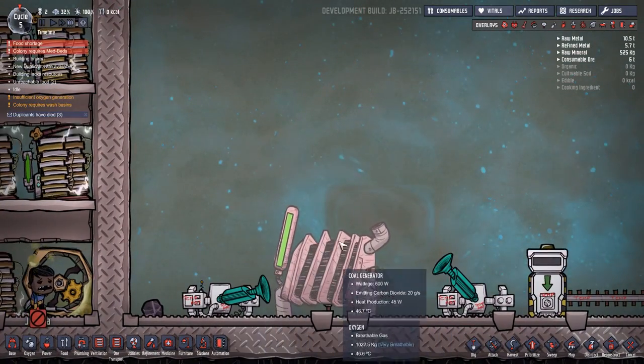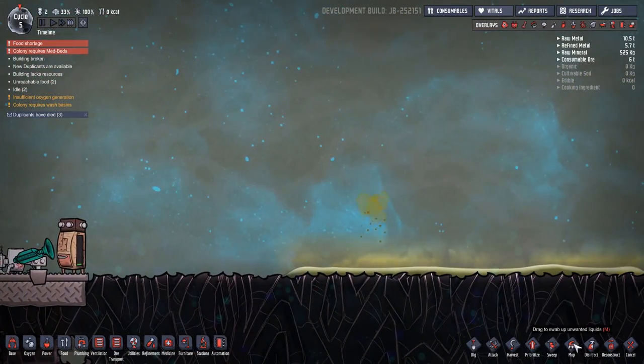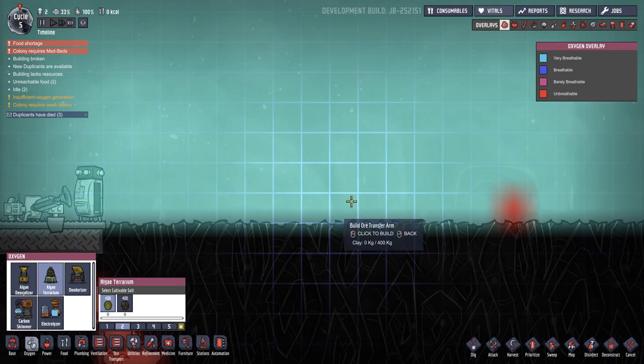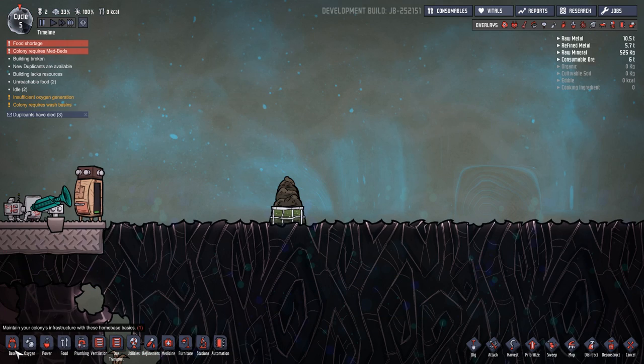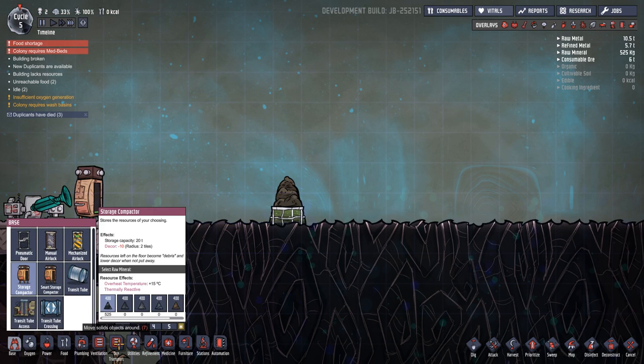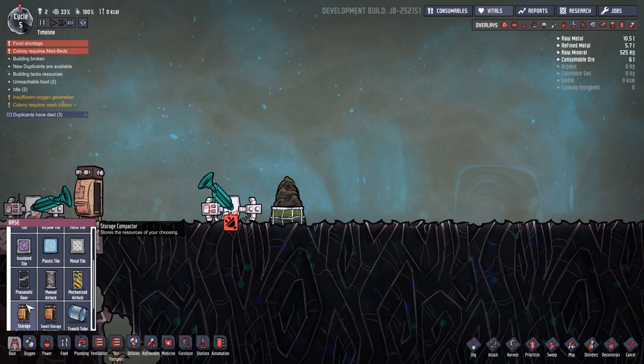When it's totally empty it will add another piece of coal in — of course that is going to work. That is also going to work with things like algae terrariums. If you have an algae terrarium and a storage compactor, and put the ore transfer arm — it works with things that aren't ore as well.